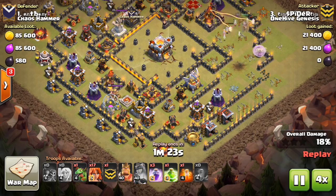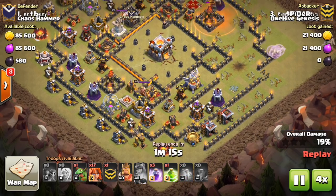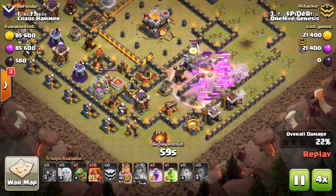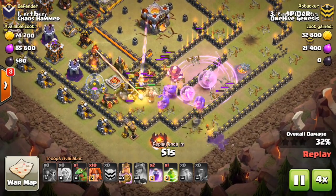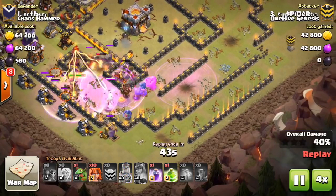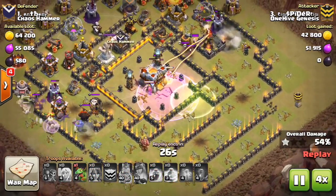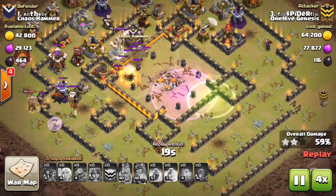One alternative, which is especially good for Wallbreaker fails, only involves one entry point into the base. The Queen and the Healers go in first and head off to one side, then the King and the Bowlers will naturally go in and head to the other side. From there you want to save 6-10 Valks, and if everything goes right, an entire side of the base should be taken out.